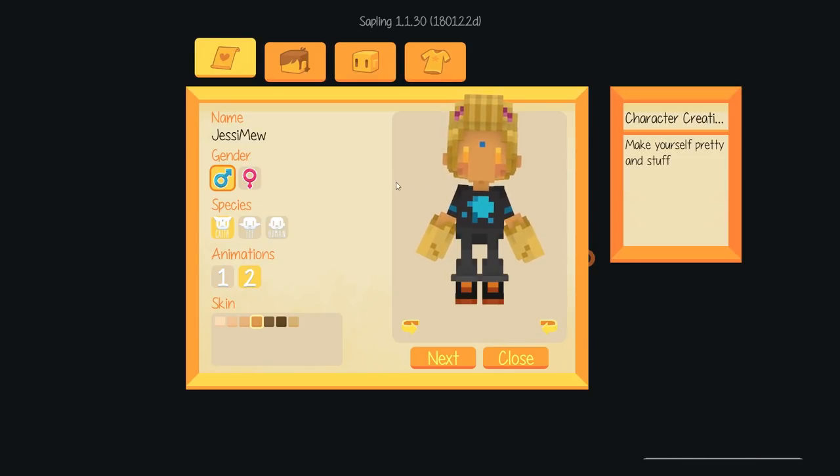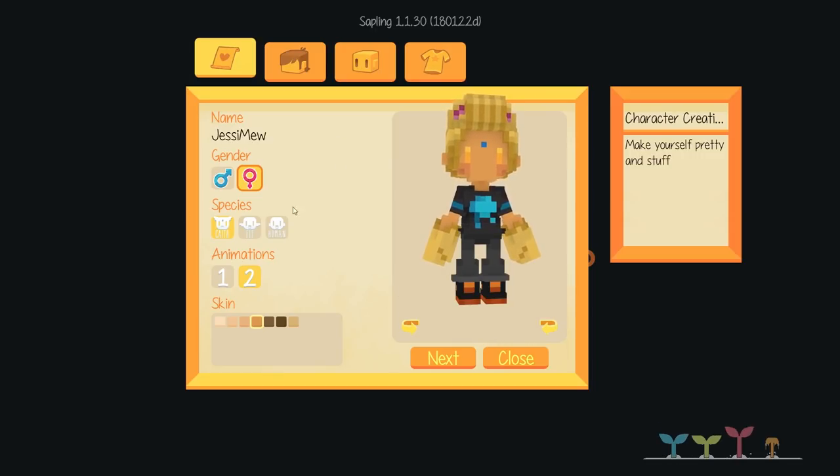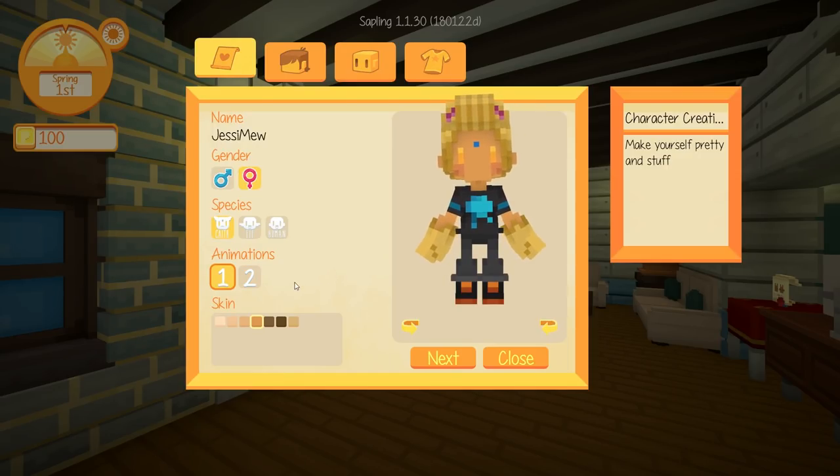It looks like we get to customize our character to start things off. We have a male or a female to choose from, and a species too. Is that a caith? It looks like it has some little ears. Oh my gosh, does it actually have cat ears? Can we be a little cat in this game? We can be an elf too and also a human. But we have to go with the one with the cat ears. There are different animations too.